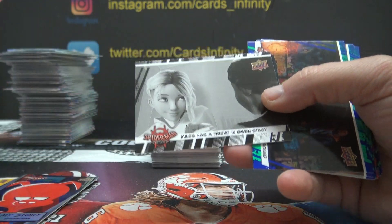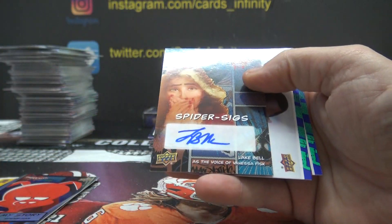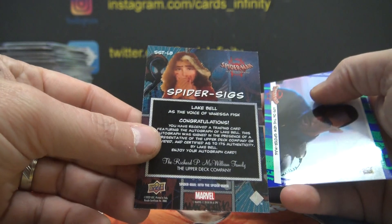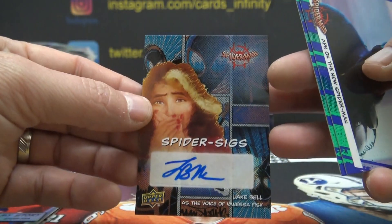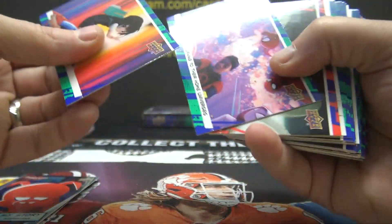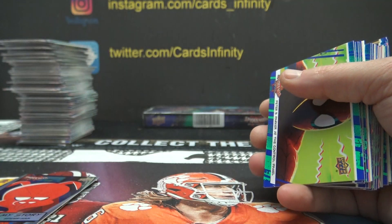Miles has a friend in Gwen. 4. Here's an autograph — Lake Bell as the voice of Vanessa Fisk. Lake Bell is LB. B is 2. Ramblin'. Spider-Ham. 0-6.